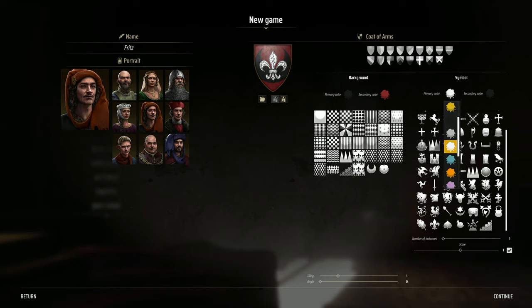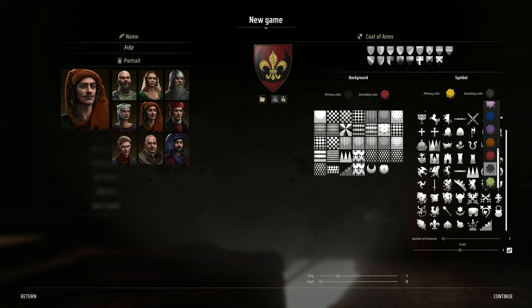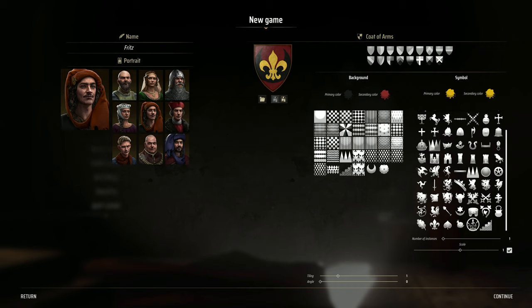Is gold an option? That's yellow — is yellow the closest thing we have to gold? Yes. Secondary colour — is that the outline? Yes, it's the outline. I could also just put gold and just have a solid fleur-de-lis. You know what, I like that. It's not too complicated. No, I'm a fleur-de-lis person. I love the fleur-de-lis. There we go, Fritz. What a name. That is your coat of arms, good sir.